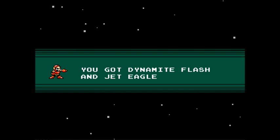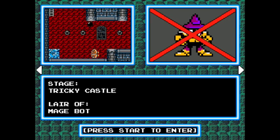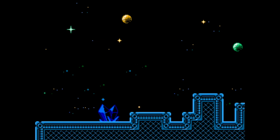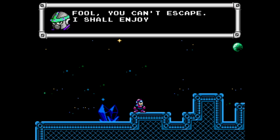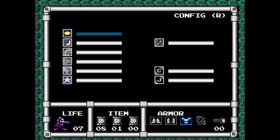Got Dynamite Flash and Jet Eagle. So wait, is that actually a time-stopping weapon? I will revisit these stages after I've determined that. Crystal Maze, lair of Spikebot, who is the generic ninja type. Well, if you want to reach me, you'll have to avoid my deadly traps. You can't trap Justice — I will find you and I will stop you. Fool, you can't escape. I shall enjoy seeing you perish here. Well, if I perish, I have seven lives, so...